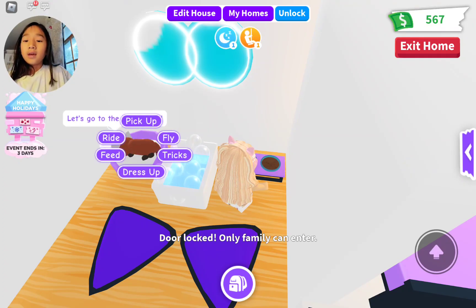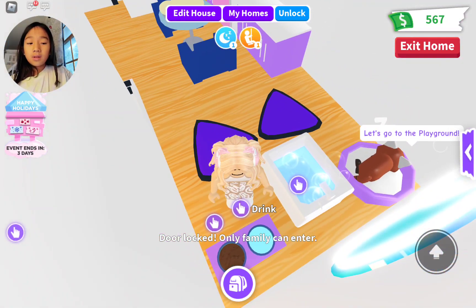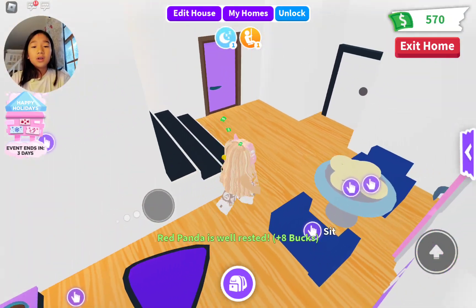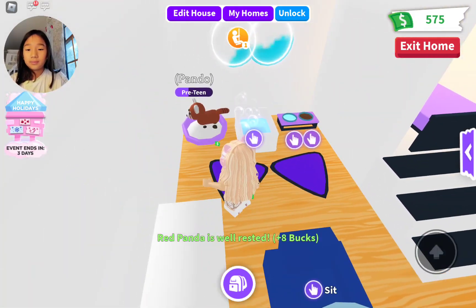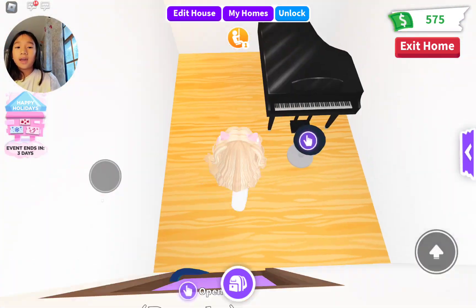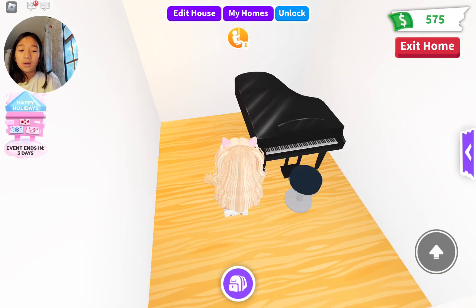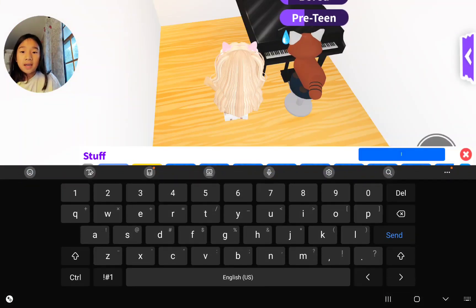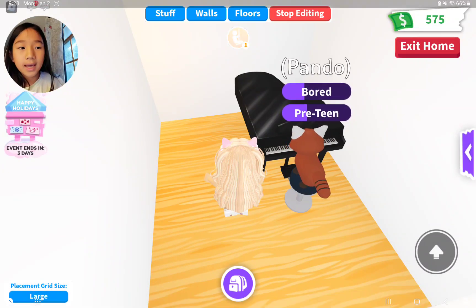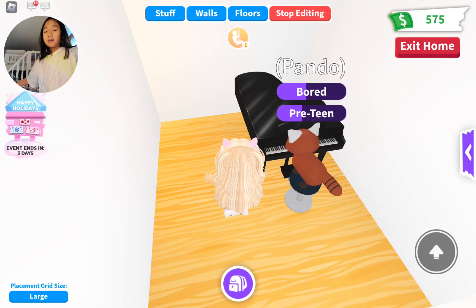You could also do all the tasks up there. Make sure you lock your house so no one else does it. And if it says to go to the playground, you could literally just go and buy a piano, then edit your house, type in piano, and you should get it.